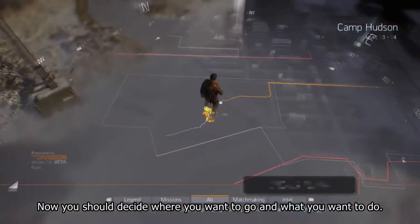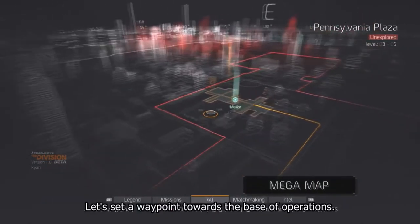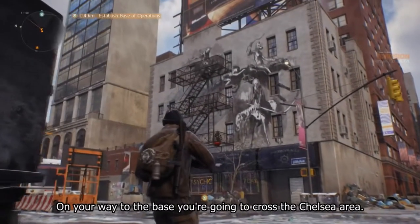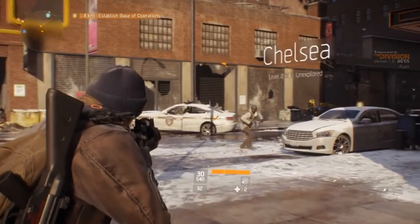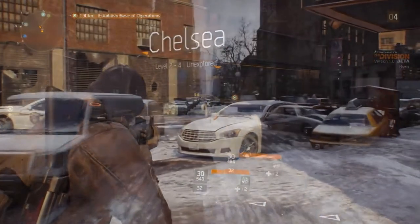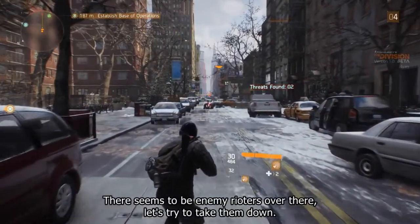Now you should decide where you want to go and what you want to do. For this you can use the mega map. Let's set a waypoint towards the base of operations. On your way to the base you're going to cross the Chelsea area. As you move through the world you'll come across lots of different people — civilians, enemy factions. There seems to be some enemy rioters over there, let's try to take them down.